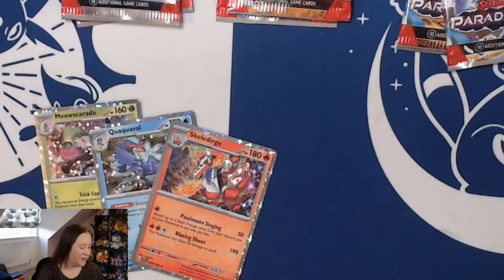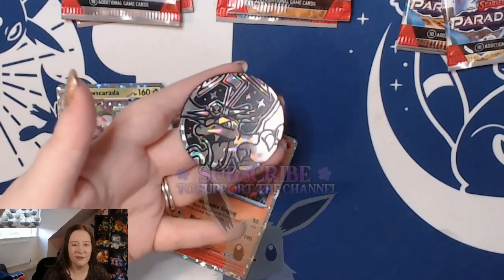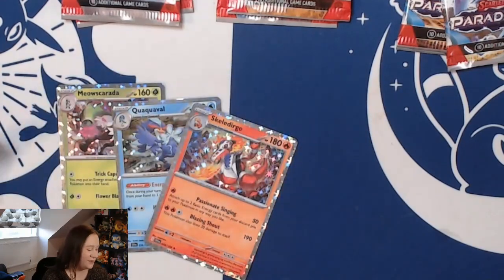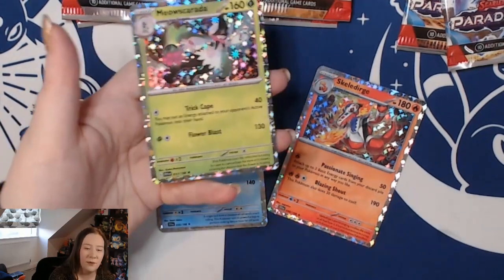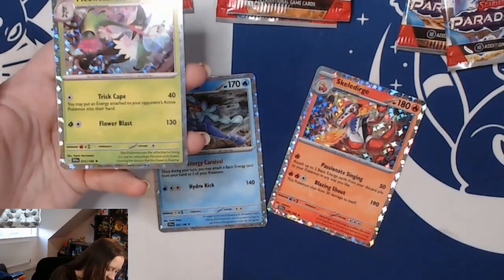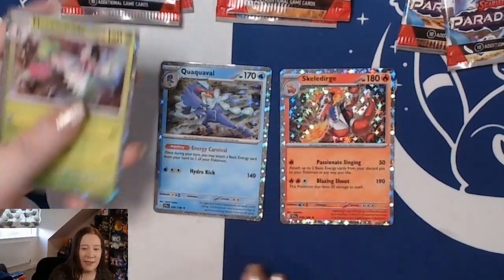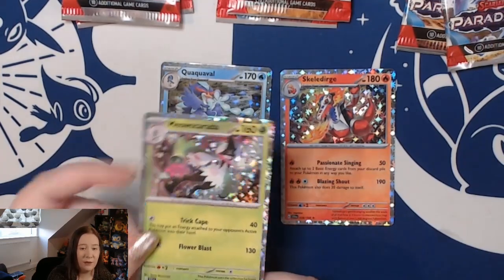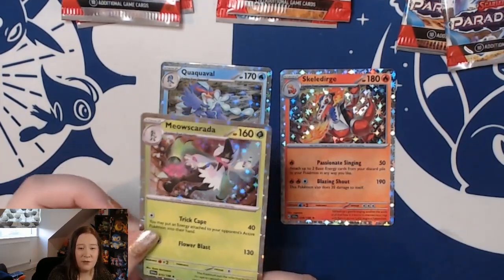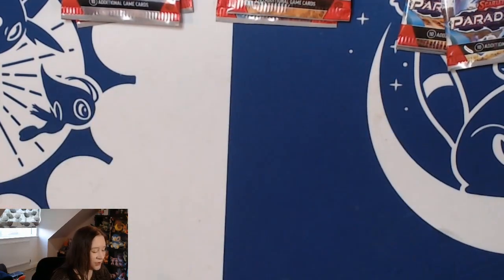We have everything open from the tin now. It comes with a lovely Tera Charizard coin — do you like the coins they've been doing this year? And three cards — they are not promo cards in the strictest sense; they are all from the Scarlet and Violet base set. You have a Meowscarada, Quaquaval, and Skeledirge, but they have a unique holo pattern that the original base set ones did not have. So they're not a different card or different art, but very pretty nonetheless. It also comes with some stickers and a little binder, which is really cute.